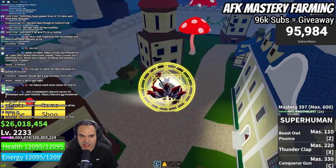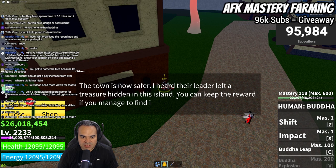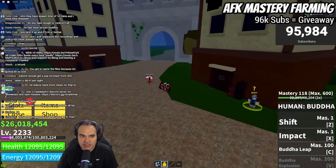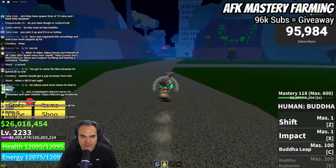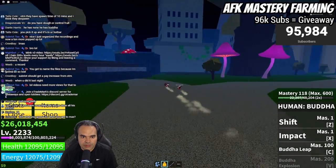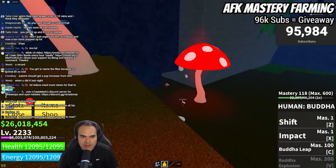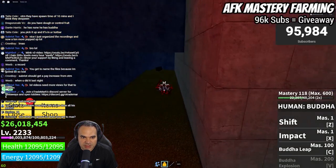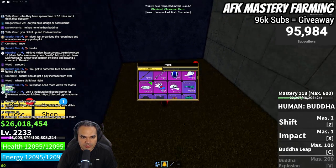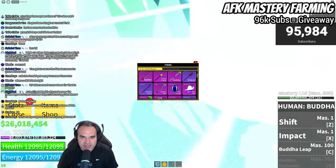Next we need to get the Musketeer Hat, so let's talk to the Citizen one more time. He says the town is safer, and their leader left a treasure hidden on the island — we can keep the reward if we find it. The Musketeer Hat is actually hidden in a wall. You use a move that breaks walls, come in here, and there you go — we got the Musketeer Hat as an accessory. I'll put what it does on the screen, and that's it for that quest line.